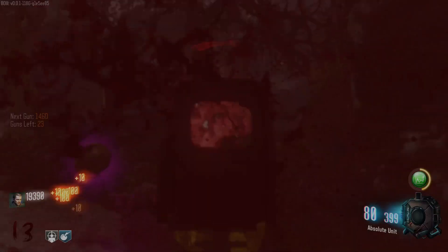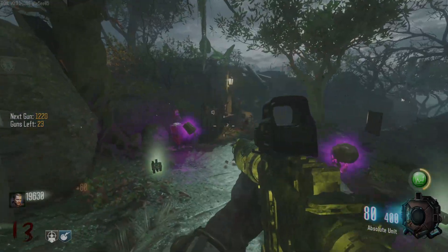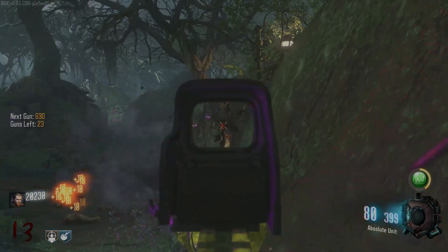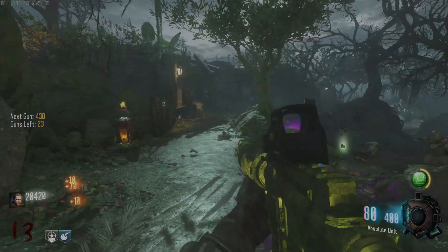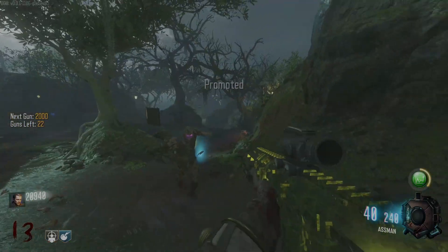Promoted again — we got Absolute Unit. What is this thing? The Absolute Unit — this thing is a unit. It's kind of shooting slow though, I'm not going to lie. The fire rate is not the best on this thing. Obviously a great gun though — it's killing zombies so I like it.